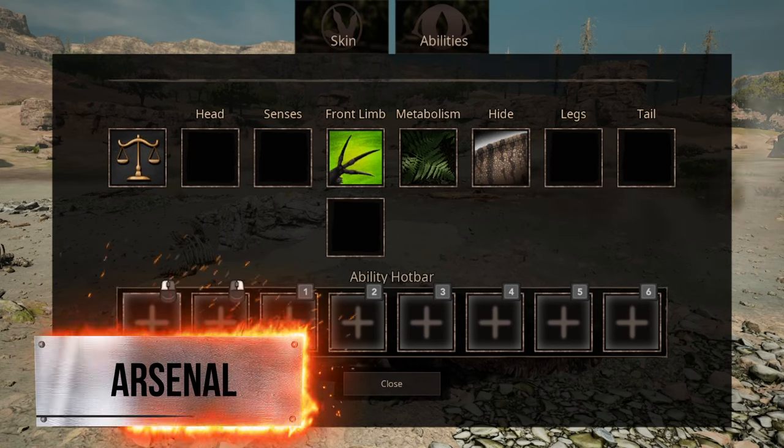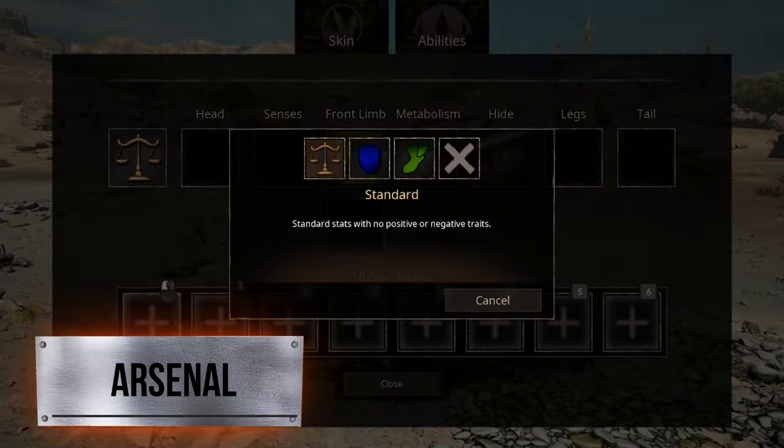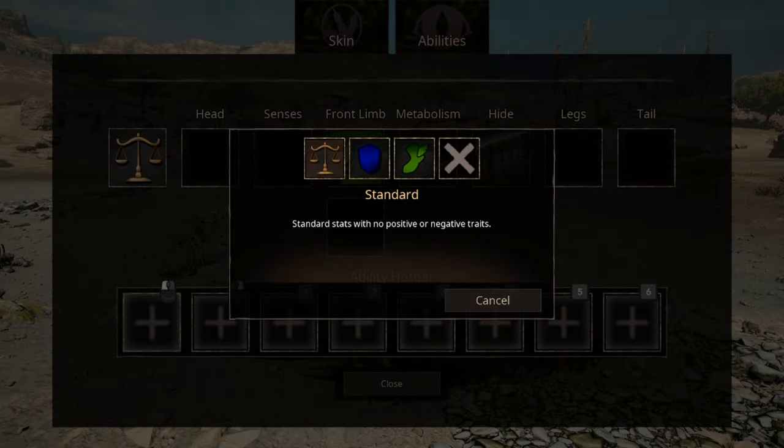In the first slot, we have the extra ability that comes with three options. The first one gives neither positive nor negative effects. The second option grants more defense at the cost of stamina. The third option grants more movement speed at the cost of defense.